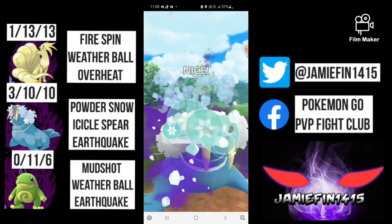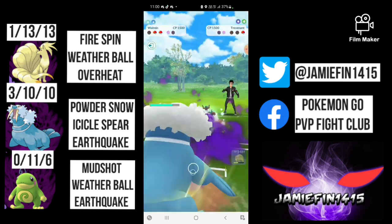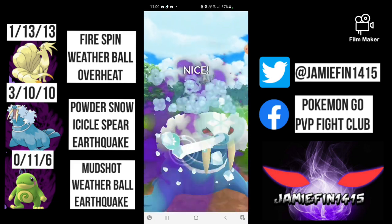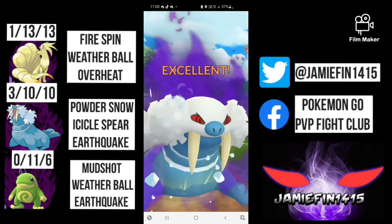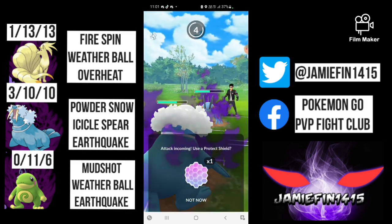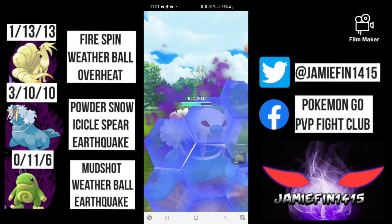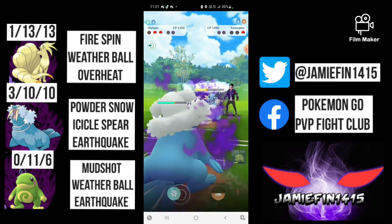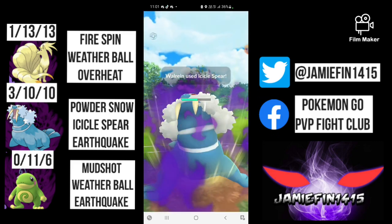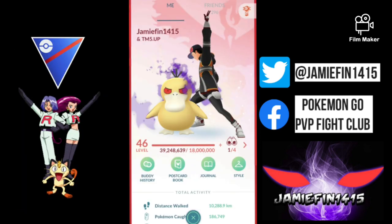Back out comes Swampert. We outpace to a Weather Ball — Swampert really has no choice other than to shield, so we draw the opponent's last shield. I shield this move up because the opponent isn't going to be able to bait us with Hydro Cannon and land Sludge Wave or Earthquake before we get to another Icicle Spear. Icicle Spear is going to be enough to clutch up this game. GGs and thanks for playing.